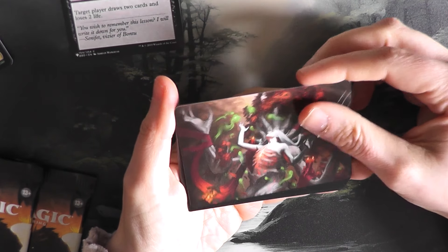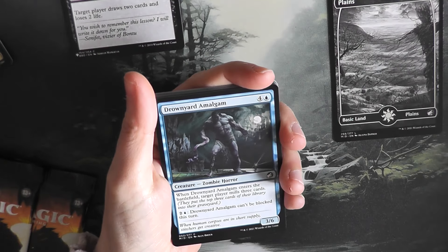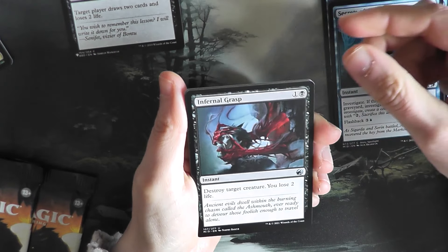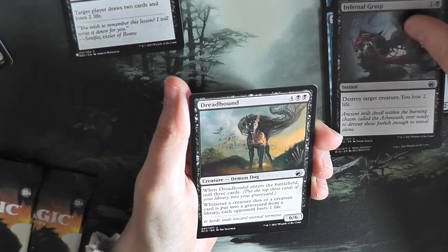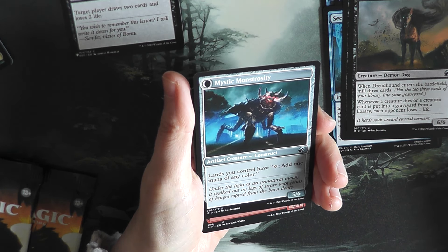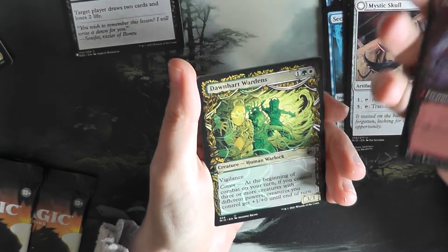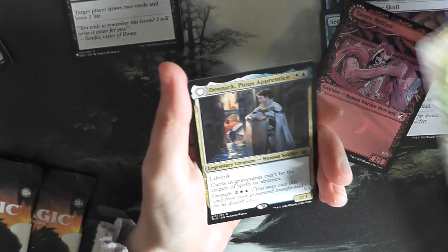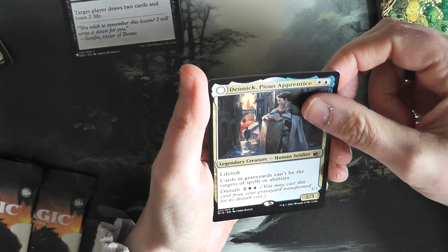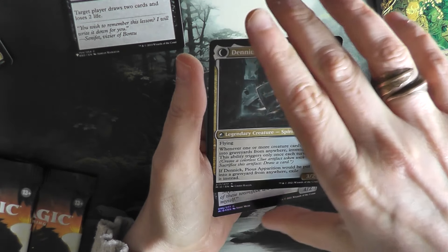That is Dryad's Revival. Plains. Drownyard Amalgam. Falcon Abomination. Flip the Switch. Secrets of the Key. Infernal Grasp, uncommon — destroy target creature, you lose two life. Dreadhound, uncommon. Mystic Skull, uncommon — this one turns into Mystic Monstrosity construct. You really don't want to meet this; it looks like it's from The Mist by Stephen King. Tavern Ruffian turns into Tavern Smasher. Dawnheart Wardens. Denic Pious Apprentice — I really love this. They get turned into Denic Pious Apparition when disturbed, with flying — and they are rare.